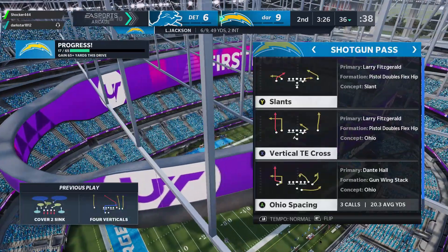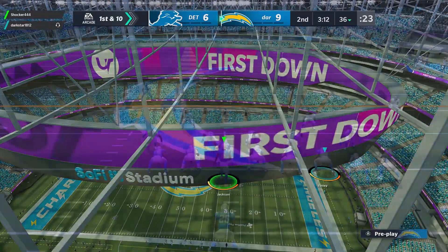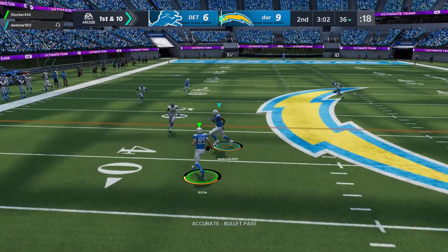The ways to counter this though is pretty much anything other than shotgun. So we're going to run tight end drive right here — if you're not in a shotgun formation, it won't swap to my friend, which is just really weird. And you guys can see I'm still the quarterback.